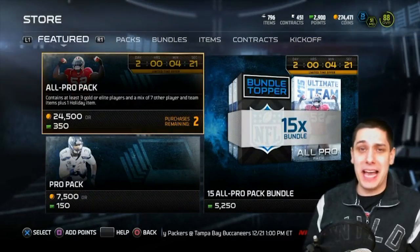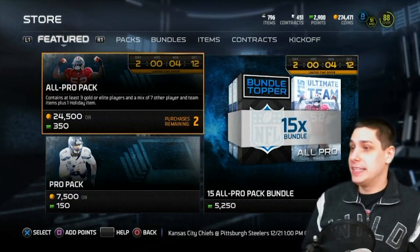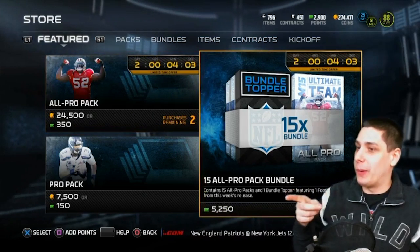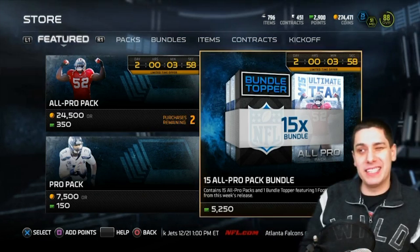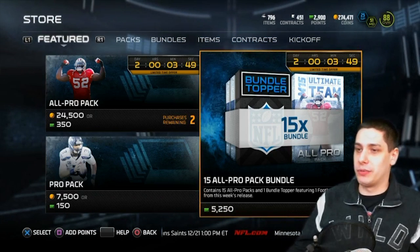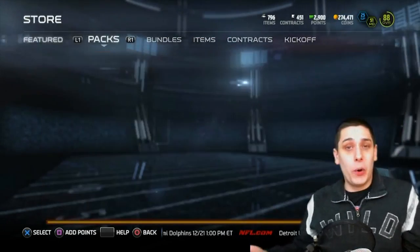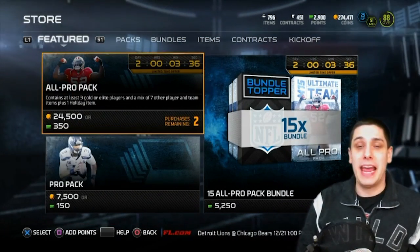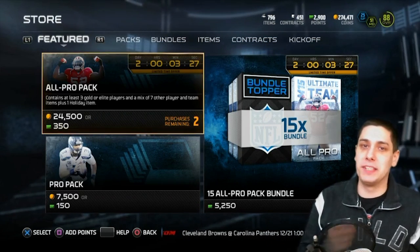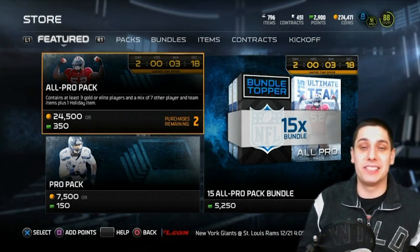I want to save a couple of these all-pro packs because the legends are coming out today — Steve Young, Reggie White — so I'm definitely looking forward to that and gonna try and pull a couple of those guys. I've got 2,900 points and I might consider going with the 15 all-pro pack bundle. I really don't want to throw away a whole bunch of money into these things because I didn't get a damn thing out of these all-pro packs. Anyway guys, I hope you enjoyed the video — if you did please hit that like button, subscribe if you're new, and I'll talk to you beautiful bitches again soon.